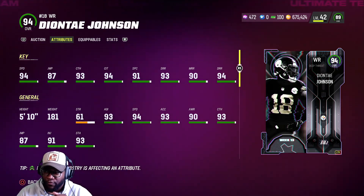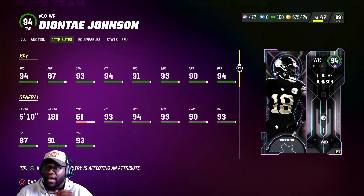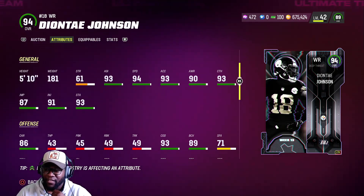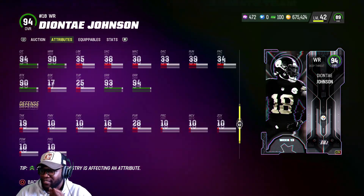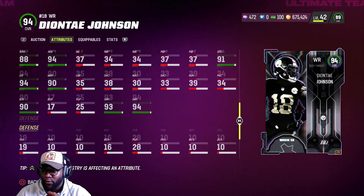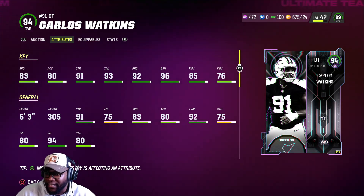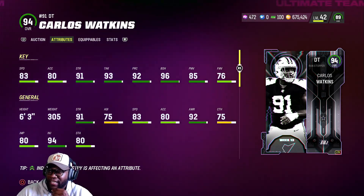94 speed short, 5'10" but that's okay. Good deep route running, decent mid, good short routes. 93 catching, 94 catch in traffic — he's not going to be able to high-ball obviously because he's 5'10", but overall a pretty good card. 93 COD. He's more of a deep threat returner kind of guy — 84, 90 break tackling, 94 juke move.